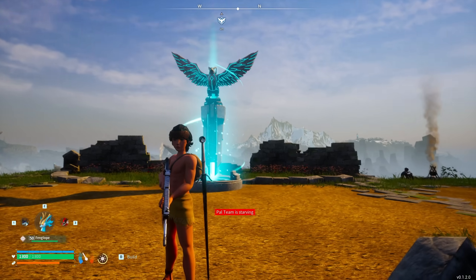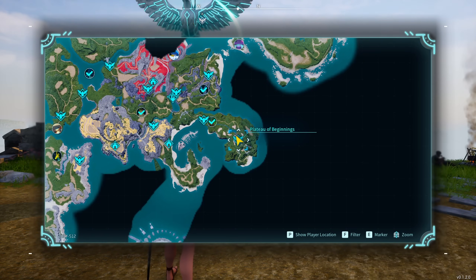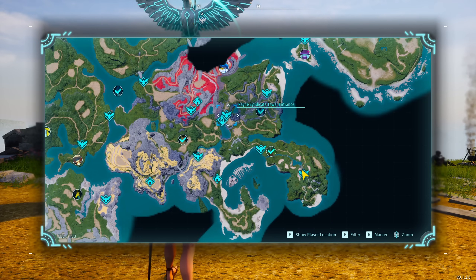Once we've started, we are in the Plateau of Beginnings at level one. Travel down — it's going to be more or less a straight line — until we get to the Tower of the Syndicates. There's a travel point called the Tower Entrance. Get that one, then make your way to the small settlements. We want those two checkpoints to get from level one to level five.